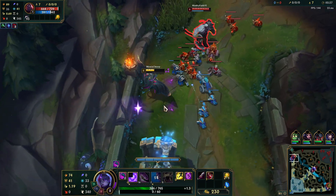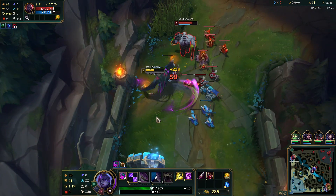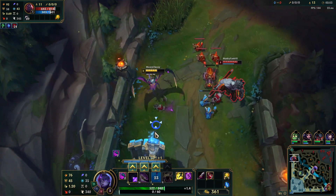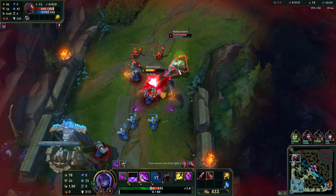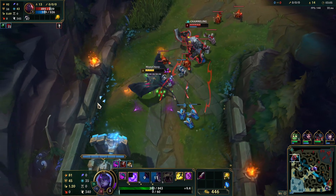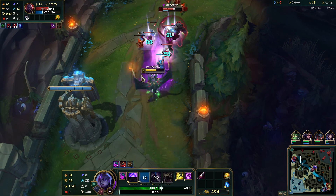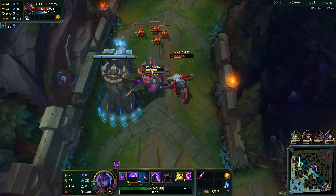Once we get tanky enough that damage isn't going to matter. I'm going to save my Q so we can just run away — this is going to be a pretty farming lane. If he tries to engage, we just counter that. He's not going to be able to Q at us very often, which is basically his major source of damage. For now, just focus on CSing.